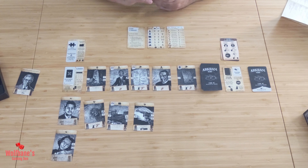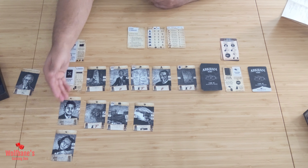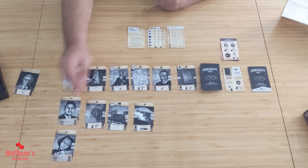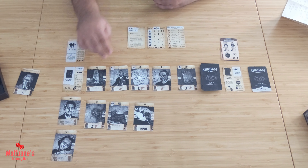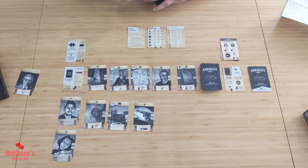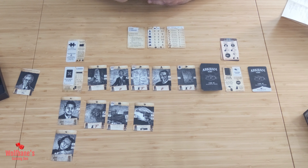Thematically, what's happening is there are murders that need to be solved, as the name of the game will suggest. You have the Witch Cult Murders and you have the victims laid out over here. You're trying to solve crimes for those victims over the course of the game. On your turn, you will do one out of five different possible actions and then you will move on to a maintenance phase. The actions usually revolve around the leads card right over here.